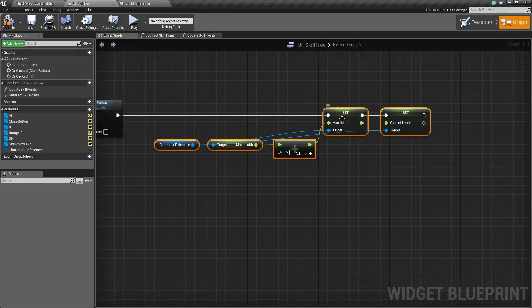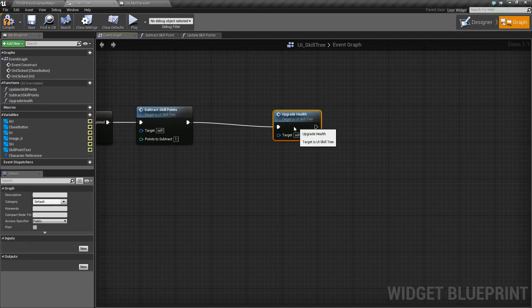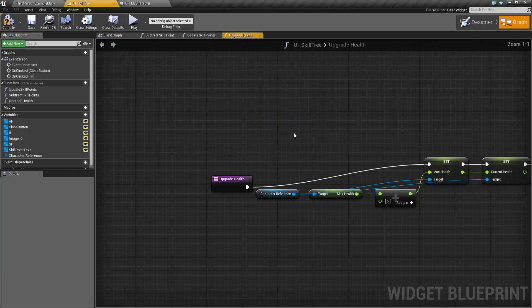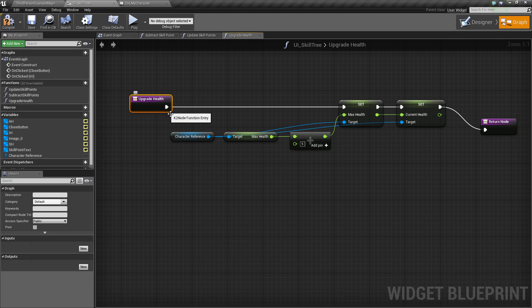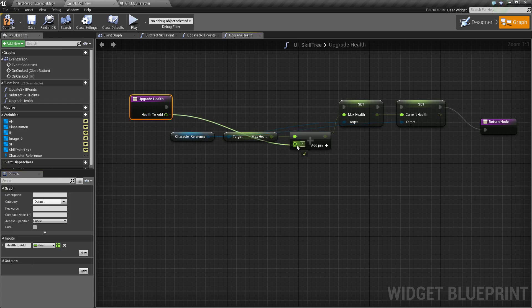Now we're going to make this a function — right-click, collapse it to a function, and call it UpgradeHealth. This will be our upgrade health function called whenever we upgrade the health skill. Let's go into it and to make it more customizable, we'll add an input that takes a float — we'll call it HealthToAdd. With the input selected, go to Inputs, click New, name it HealthToAdd, change it to float, and plug it in there.